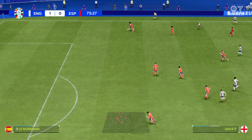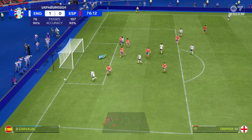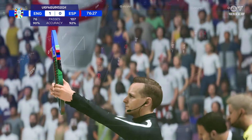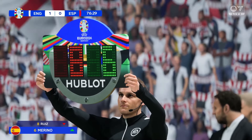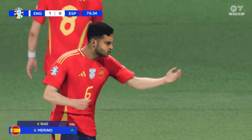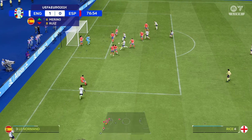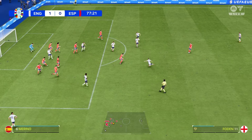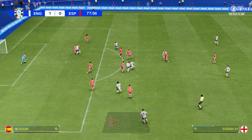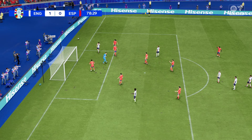Here comes Saka all the way on the right-hand side, all on his own — can he cut in? He does — and the shot was superbly saved! That was a great run from Saka. More substitutions now — Michael Merino replacing Ruiz. England will take the corner — short? No, they go long instead, a fake out. Foden picks up the ball — remember Foden is carrying a knock from that tackle earlier. Goes for it long and a good save again — a lot of long shots.